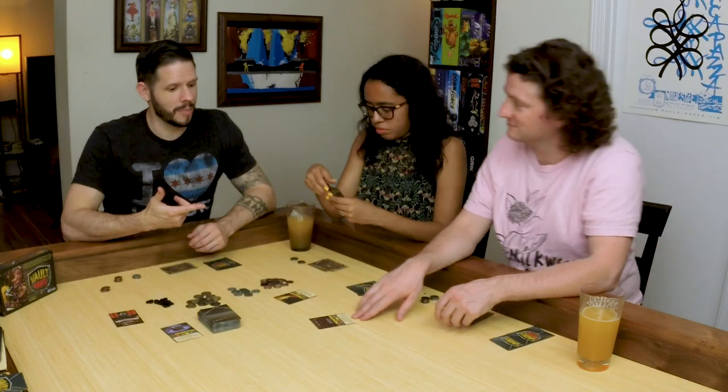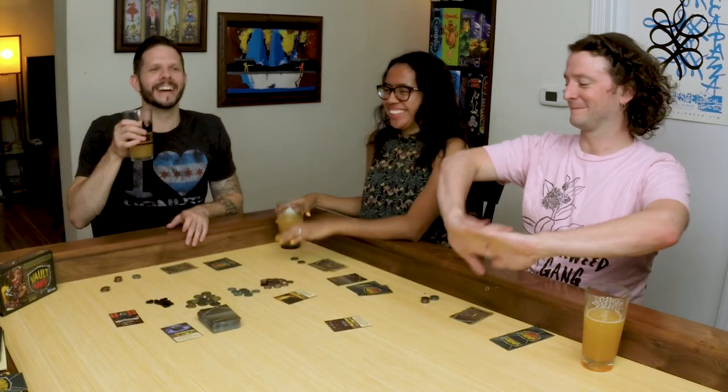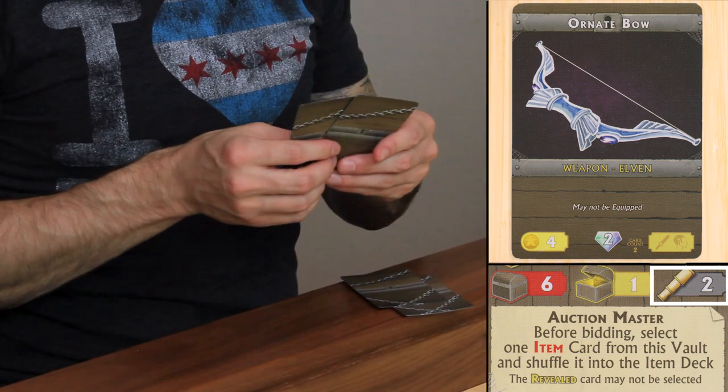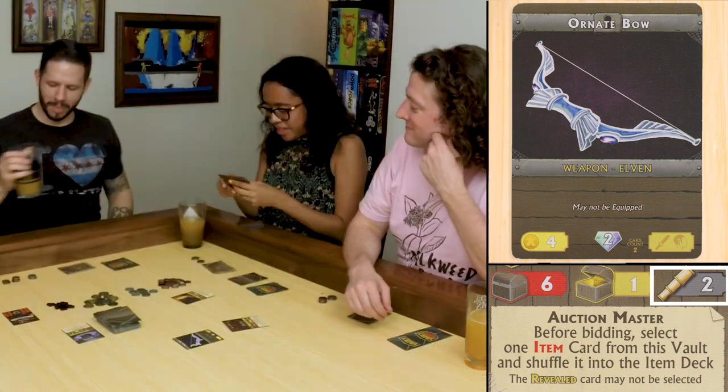Matt, tell us about your vault. I have the Troll Cave. I'm going to draw six. I'll show everybody one and we all peek at two. But before bidding, I pick one item and put it back into the deck. Draw six — the Troll Cave. I'm going to have the top two to peek at, just so I don't complicate it for myself. I'll shuffle it up for Janet.